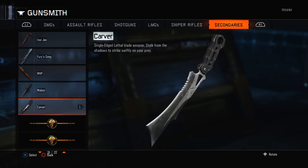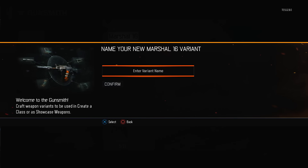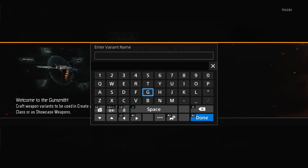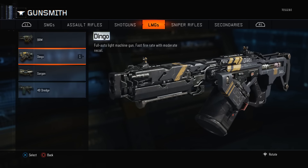You also want to make two dummy variants of the weapon that you actually want to copy the camo onto — one you may not be able to get, or have not unlocked yet and can't be bothered to grind for. You don't want to name these anything fancy because they're just placeholder variants, so I'm calling them 'gg' and 'triple g' as the two dummy variants.